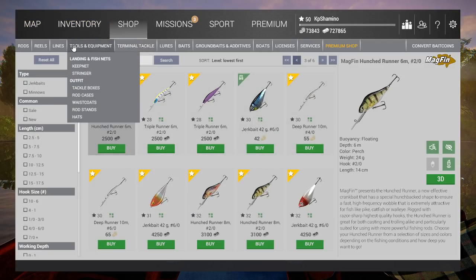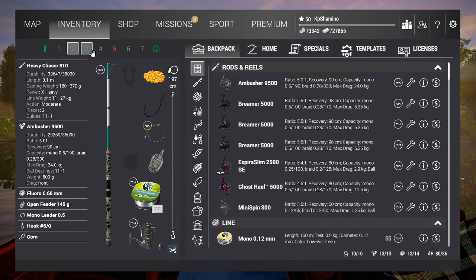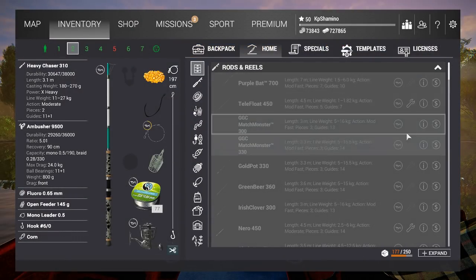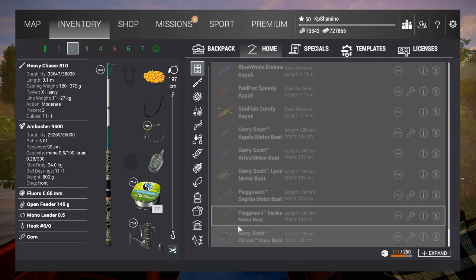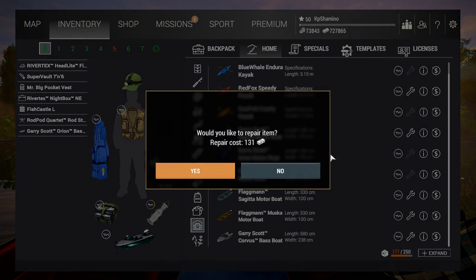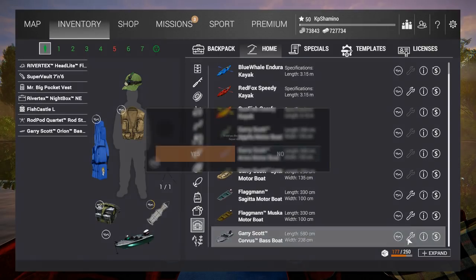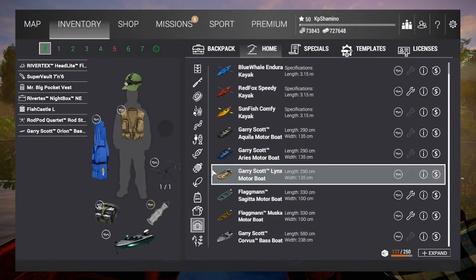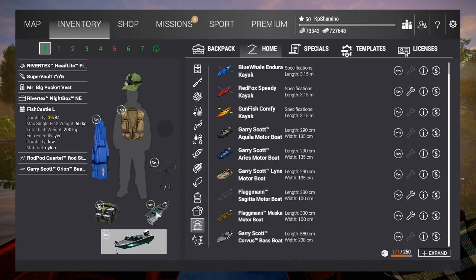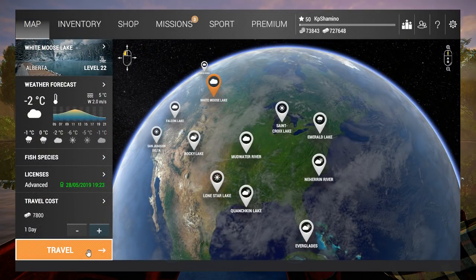I also saw that you can buy a hat but I don't see it yet, so I'm not sure what you can do with that. Another important thing: the boats have durability, so you need to repair them. I'll show you that. Here are all the boats I bought — you can repair them here. I'll go get the metal boat and show you guys it at White Moose Lake, which is Alberta.